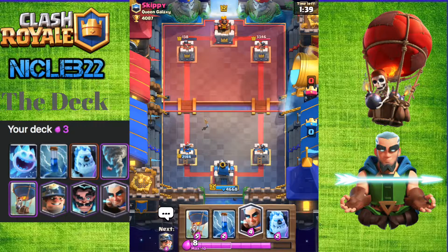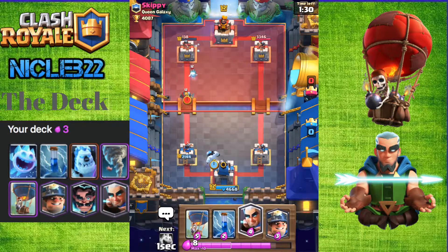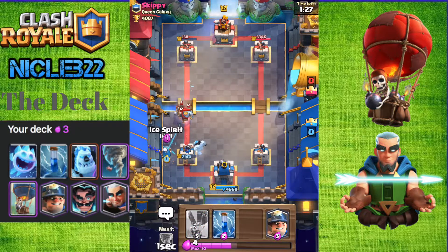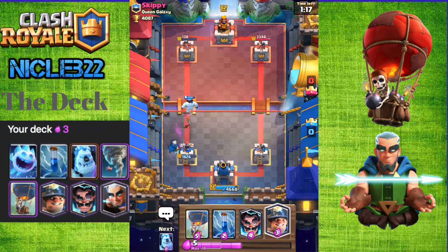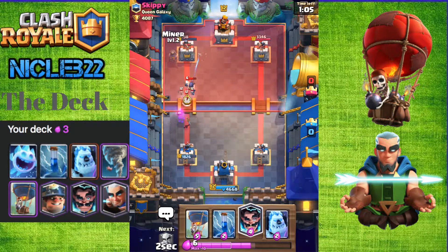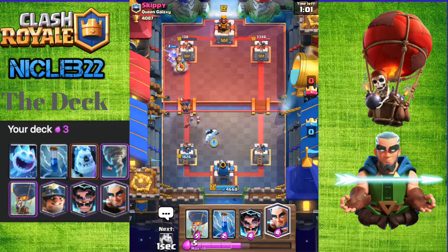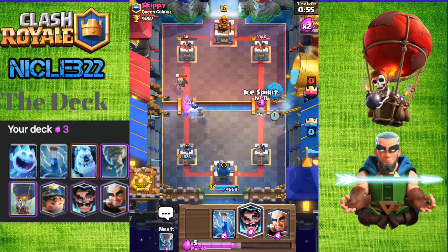Why did he rocket my Magic Archer at the beginning? I have no idea. He's really not making good Elixir trades right now. Is he back to Hog? Wow, he's already back to Hog - so he has a pretty good cycle. I'm actually going to Tornado his Hog Rider all the way back right there. The Magic Archer should be able to hit it. Now we're going to start going for that left lane once we have enough Elixir. I'm going to defend first. Now I'm going to send a Miner in. We'll send a Balloon in that right lane with an Ice Spirit.